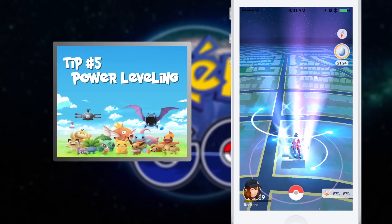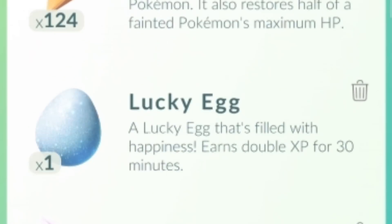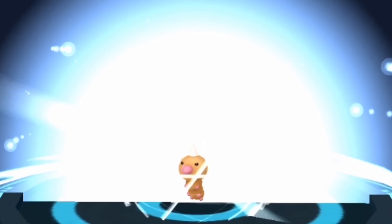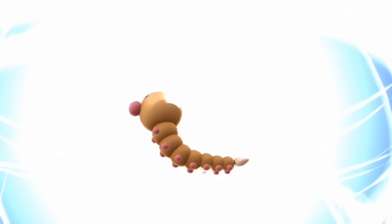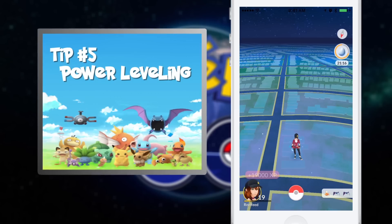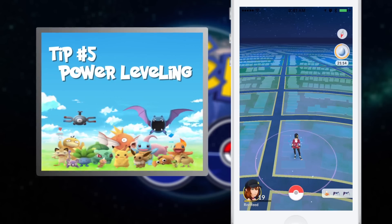Tip number five: power leveling. Want to level faster? Use those lucky eggs you pick up in the most efficient way by batching your evolutions. You already get 500 XP every time you evolve a Pokemon, even if you've evolved that Pokemon before, and a lucky egg doubles this. You get even more if it's a new addition to your Pokedex. Pidgeys and Weedles are the easiest to evolve, so don't pass them up even if you see them everywhere. Gather a ton of them, fire off a lucky egg, evolve them all rapid fire, and drown in that sweet, sweet XP.